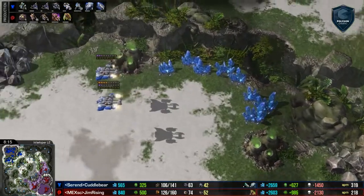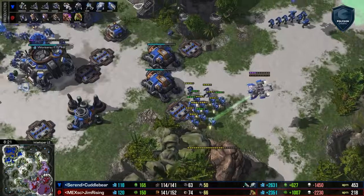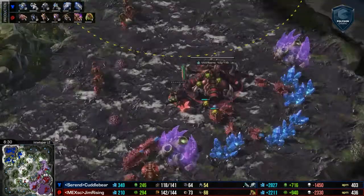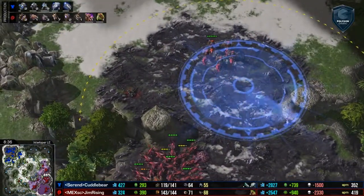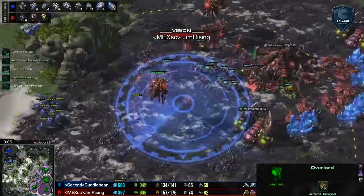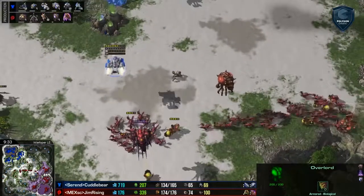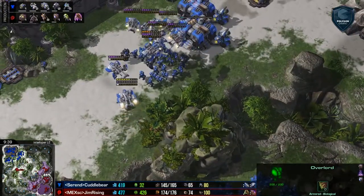We'll see if Cuddle Bear knows to get the tanks when he sees to start massing tanks and how that ends up working out for him. But this is a very anti-air heavy style, so drops do tend to get split up and shut down as long as your Hydralisks are split up. And really, the Hydras are specifically there to target the Medivacs, whereas the Lings and the Banelings will deal with the Marines once the Medivacs have been eliminated or pushed away.